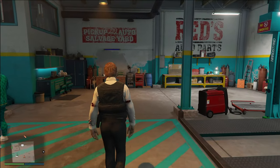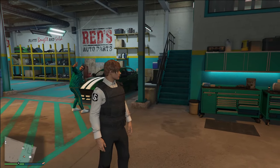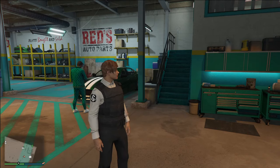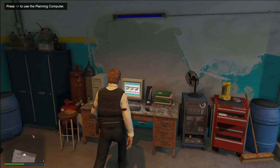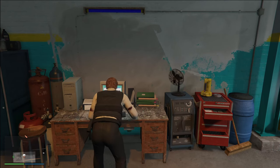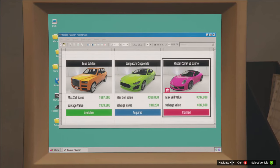This is the new business that has been added into Grand Theft Auto Online. It's been out for a couple months now, and it actually got quite a big buff yesterday, allowing you to keep vehicles that you steal. That's actually incredibly nice. If we make our way over to the planning computer, we can see the car that we were able to keep this week, which is the Pfister Comet S2 Cabrio.